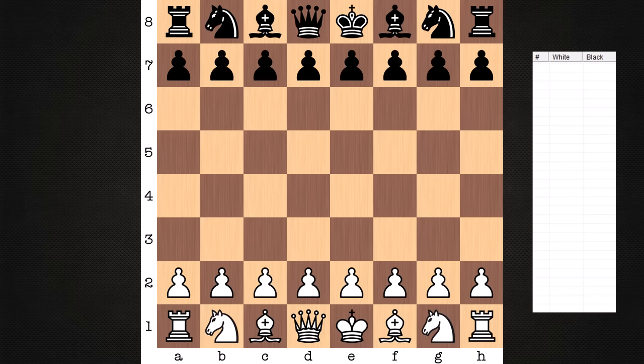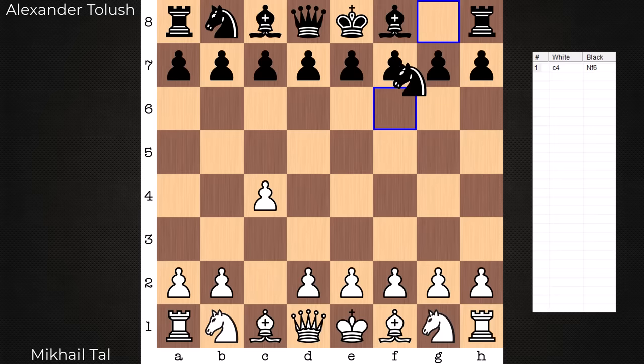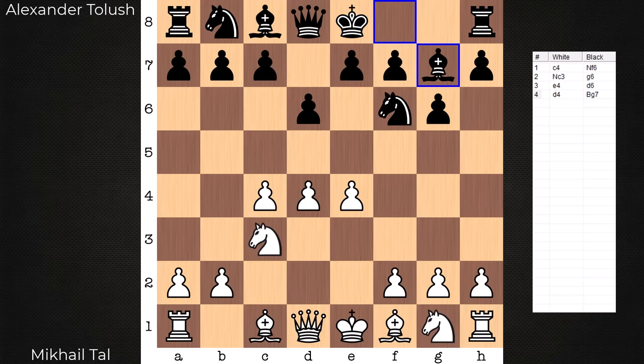Hi everyone, it's Jerry. Let's have a look at a game from the 1957 USSR Championship. This was played on February 21st between Mikhail Tal on the white side and Alexander Toluse. With this one we have a pretty one-sided attack to defeat this King's Indian defense.